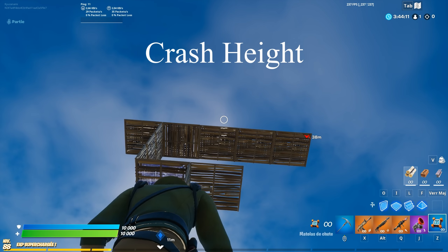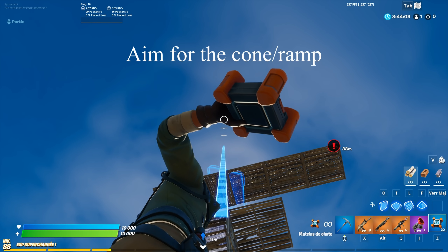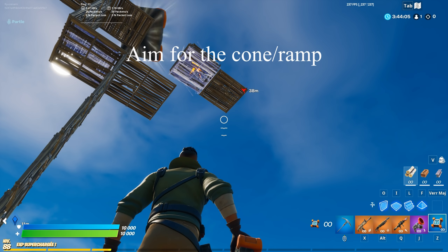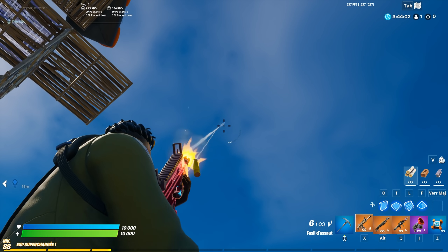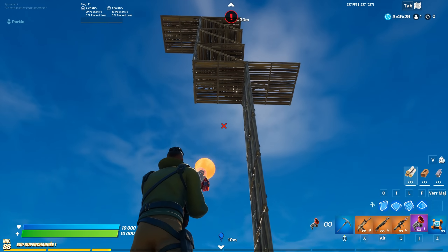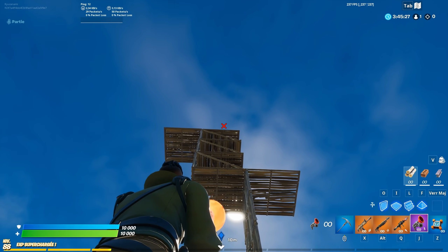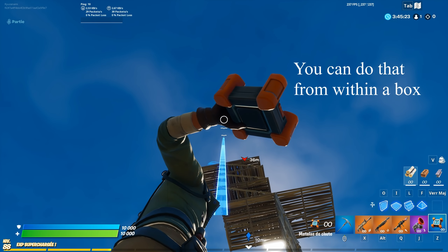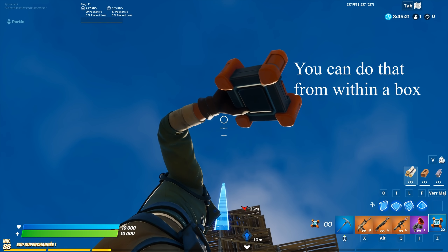This is a method to break height. All you need is to stand two tiles away and you will be able to land a crash pad at nine tiles height, which is the maximum height at which you can throw.